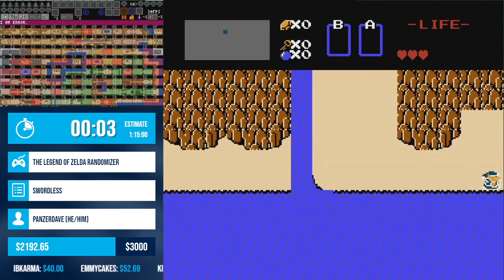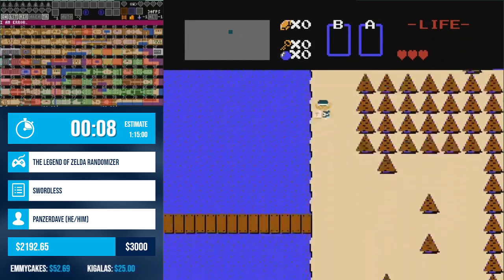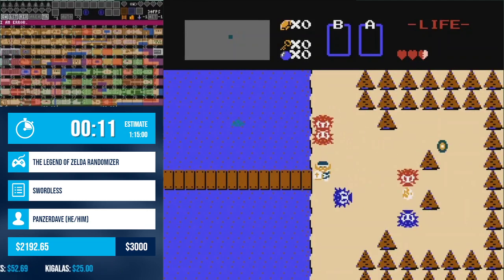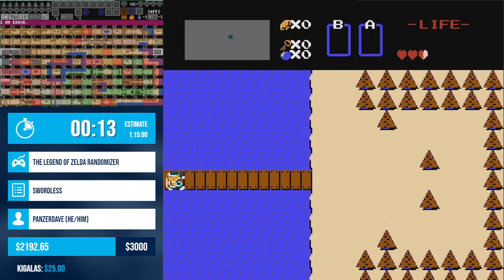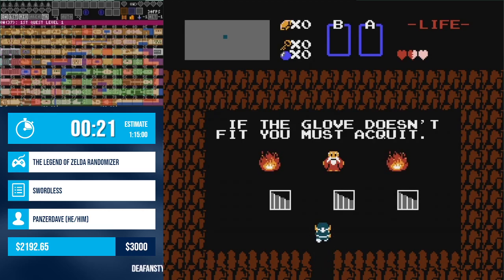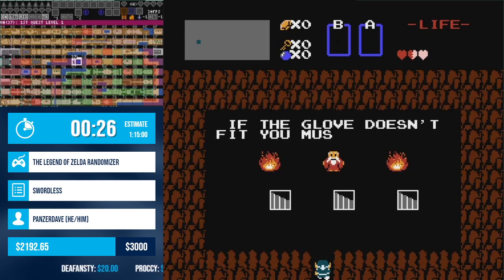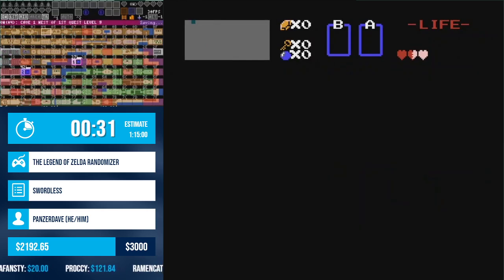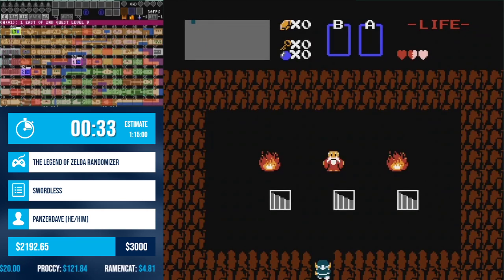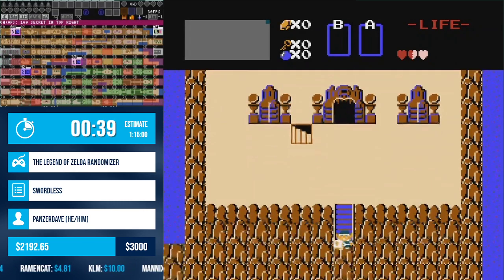This is Legend of Zelda randomizer. It's a fantastic game. We are doing a mode that is a little more difficult, and this is swordless, which means I won't find a sword. Instead, I'm going to find a candle at some point. This is actually really good — we're finding our take-any roads, which are taking us everywhere around Hyrule right now. Sometimes these roads can be troll-y and not take you anywhere, but we actually have a good set here.